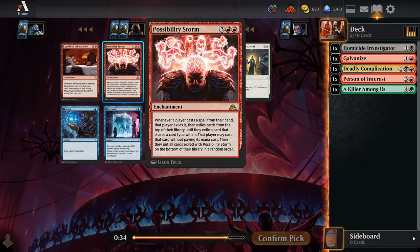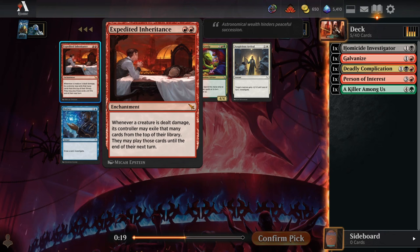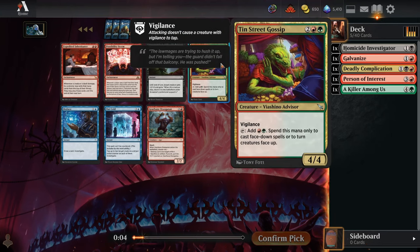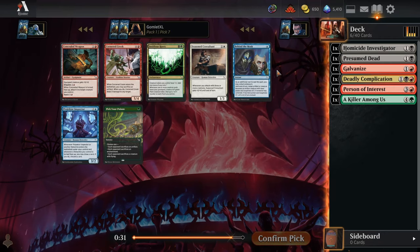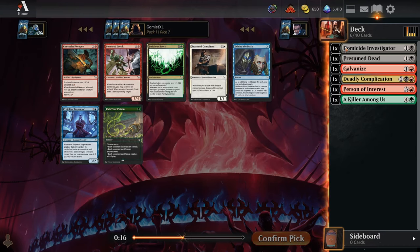Pick six we got a Possibility Storm from the list — kind of hilarious but not exactly playable in draft, it's just way too random. The Expedited Inheritance is a double-edged sword; both players get the benefit, so don't really want to cast that. Tin Street Gossip isn't going to do anything in chaos because there's only one pack where we can play face-down cards, and we have none yet. So I just take another black or red card — we'll grab Presumed Dead, which works great with enter-the-battlefield or death triggers.